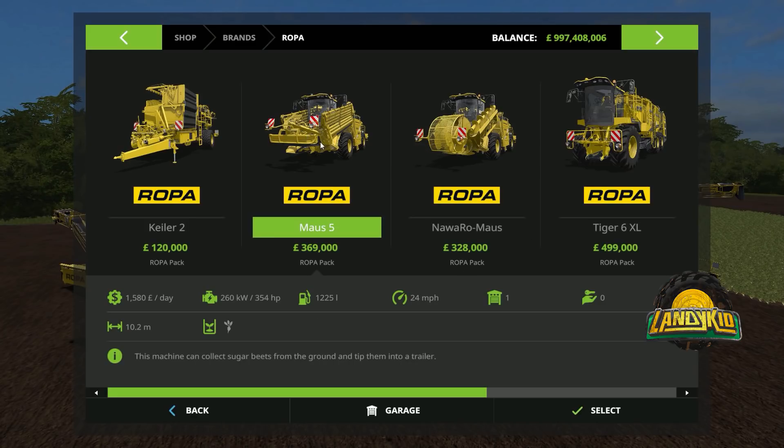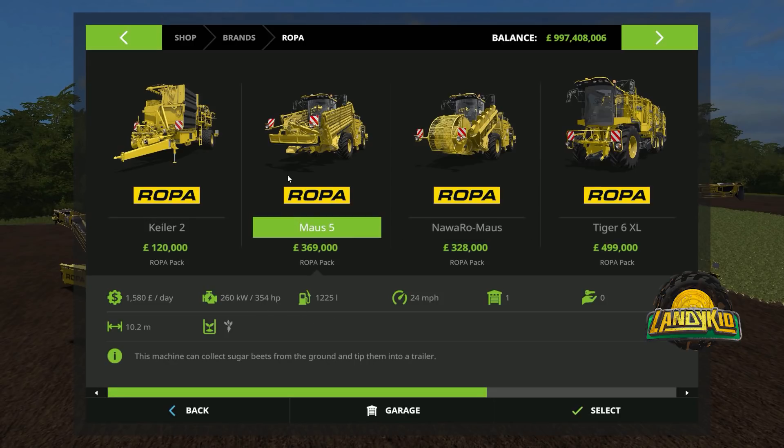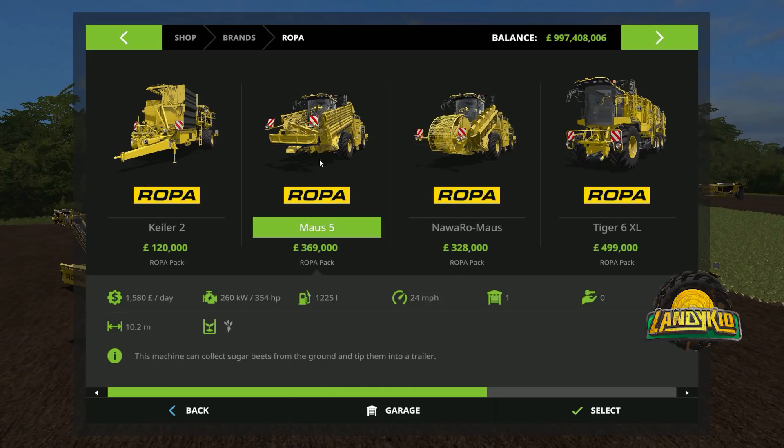Then we have the Neuro Maus - so the difference between these two. The Maus can just do sugar beets by the looks of it. The Neuro Maus can do pretty much all of your grains, seeds, fertilisers, multi-fruit if the map has it, and hopefully silage mixed rations. It's basically the same specs, although this is an 8 metre working width compared to 10.2.